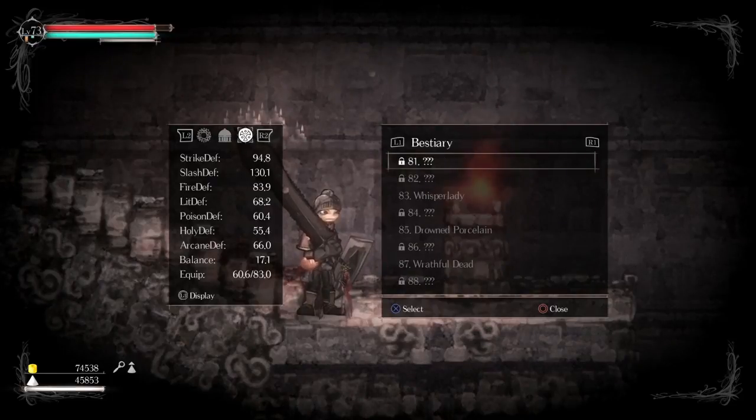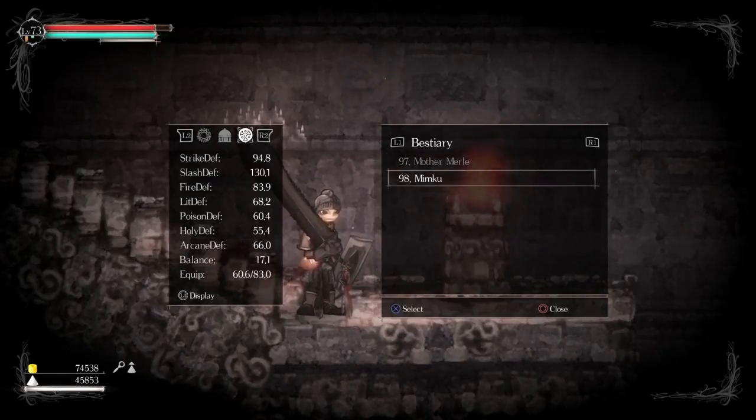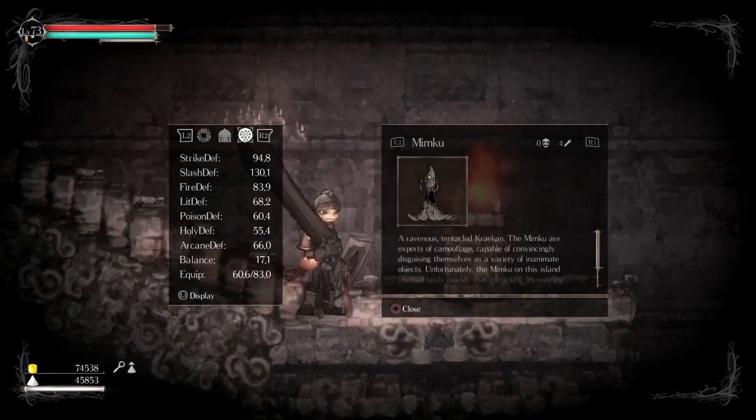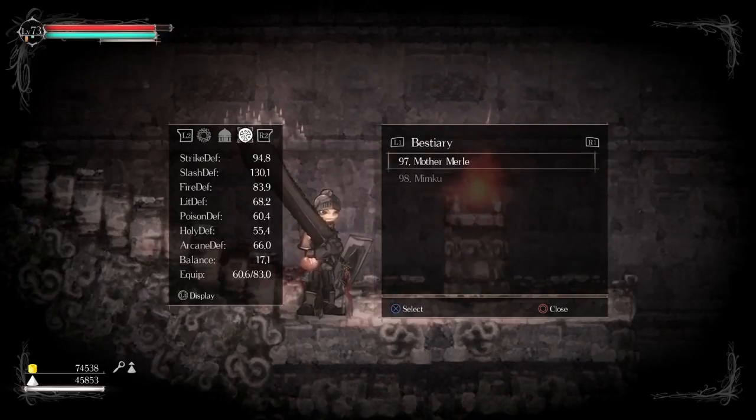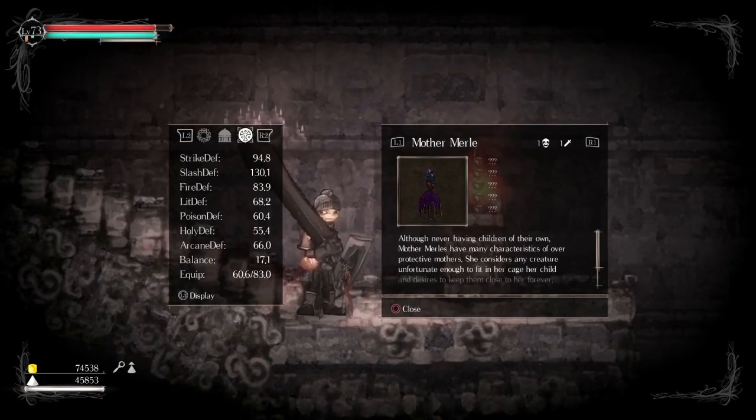Mother Merle. Did I seriously never look up Mimku — which is Mimic? A ravenous tentacled Kraken. The Mimku are experts of camouflage, capable of convincingly disguising themselves as a variety of inanimate objects. Unfortunately, the Mimku on this island learned fairly quickly that mimicking an enticing chest is the surest way to get fed. Mother Merle — although never having children of their own, Mother Merles have many characteristics of overprotective mothers, like the dress, which is literally a cage. She considers any creature unfortunate enough to fit in her cage her child and desires to keep them close to her forever, whatever state of living or dead that may be.